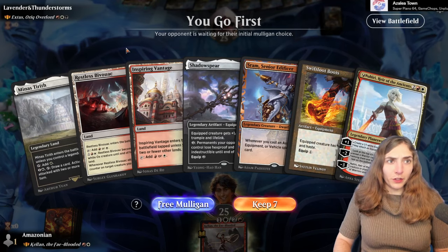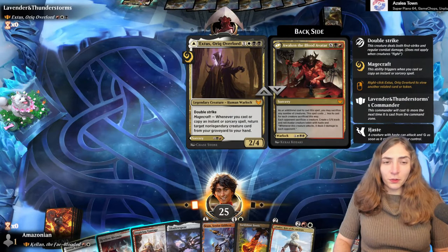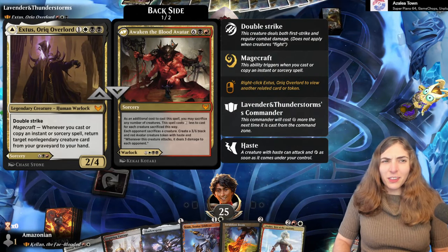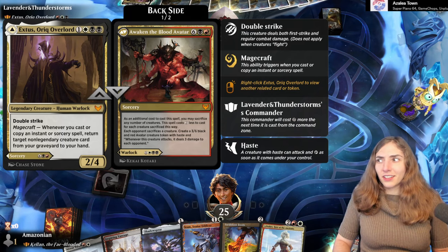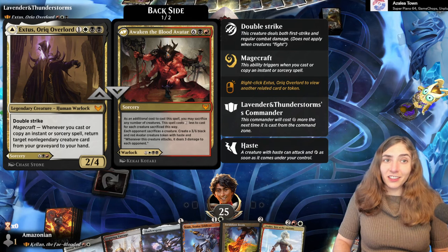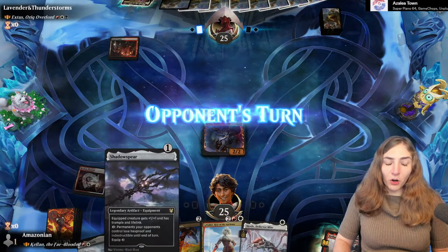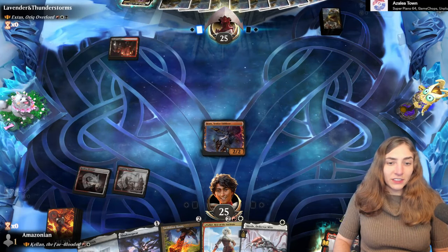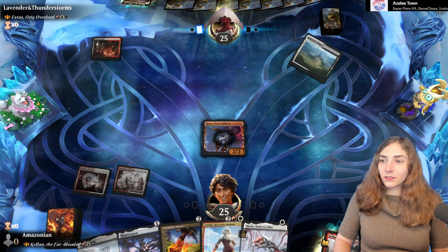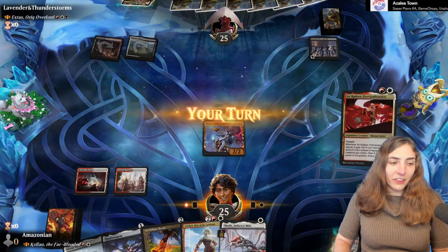Game 4 is against Extus — very often a tokens deck but also a sacrificing tokens deck. You never play the front side though; it's all about Awaken the Blood Avatar. The Blood Avatar is kind of the commander of the deck, except it's not legendary — you can have multiple Blood Avatars out, and you get them out by casting the spell, which is discounted based on how many things you sacrifice. Hey Sram, come on out! I hope you can draw me some cards off Shadow Spear, Swiftfoot Boots, and any other equipments or auras we get.